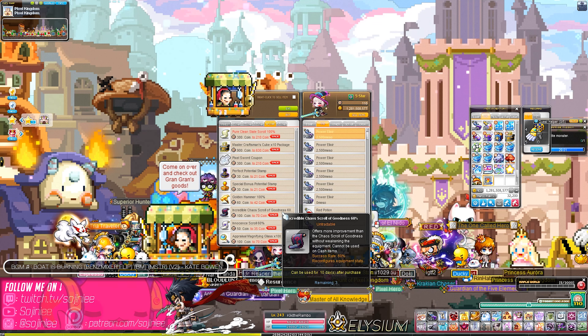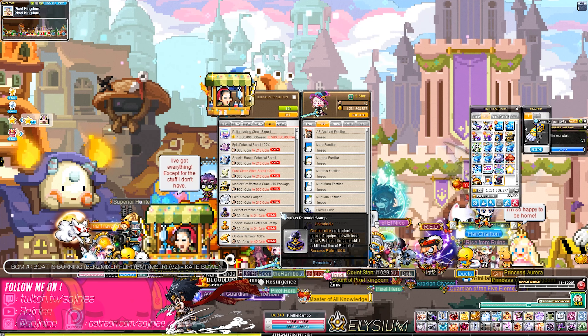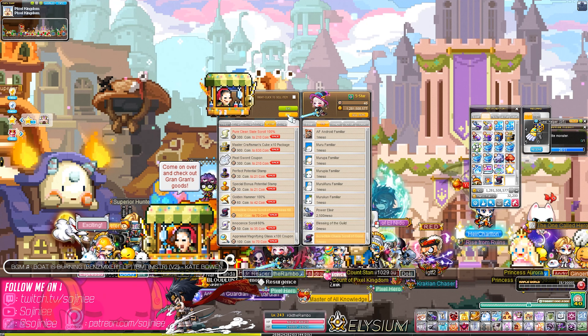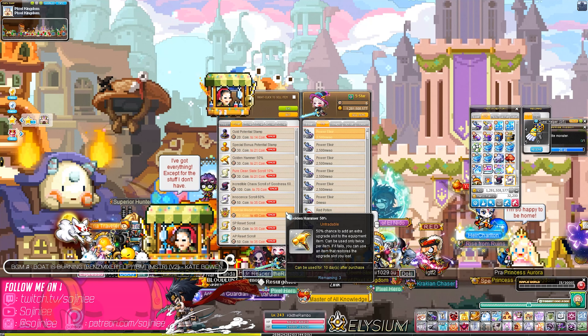Innocent scrolls, icog - let's get an icog. Yeah I think that's it. 40 coins. Might as well. Five coins - what can I buy for five coins?